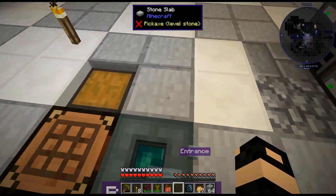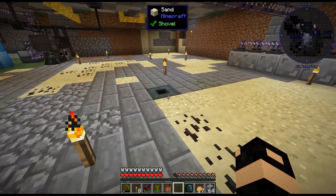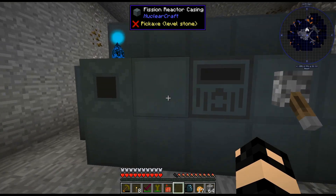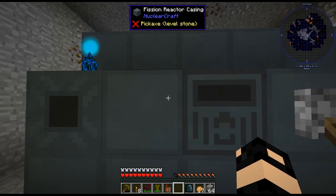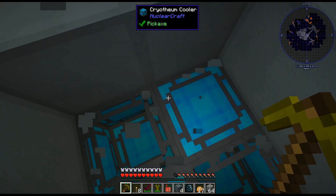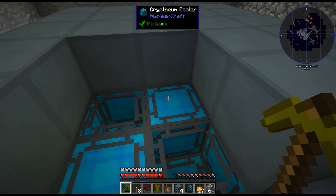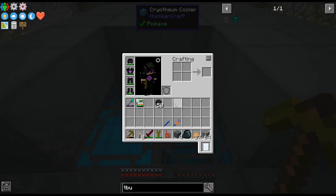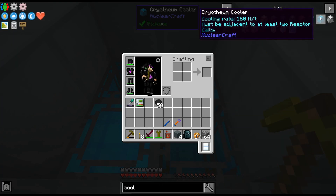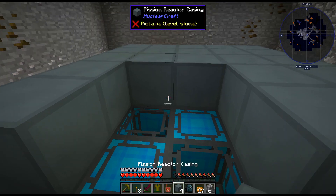I've gone ahead and moved the fusion reactor down here, and I've gone ahead and expanded it. Basically I have just put it in a checkerboard pattern with priotheum. So the entire thing is just a reactor cell, priotheum, checkerboard pattern. And then obviously the one underneath it is like one over, so everything is touching. Because the coolers just need to be adjacent to two reactor cells. I find that is actually pretty easy and it gives decent cooling.